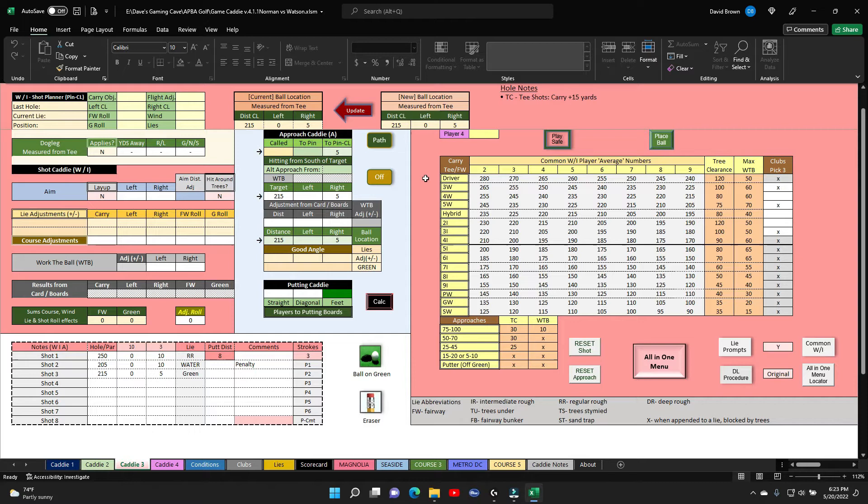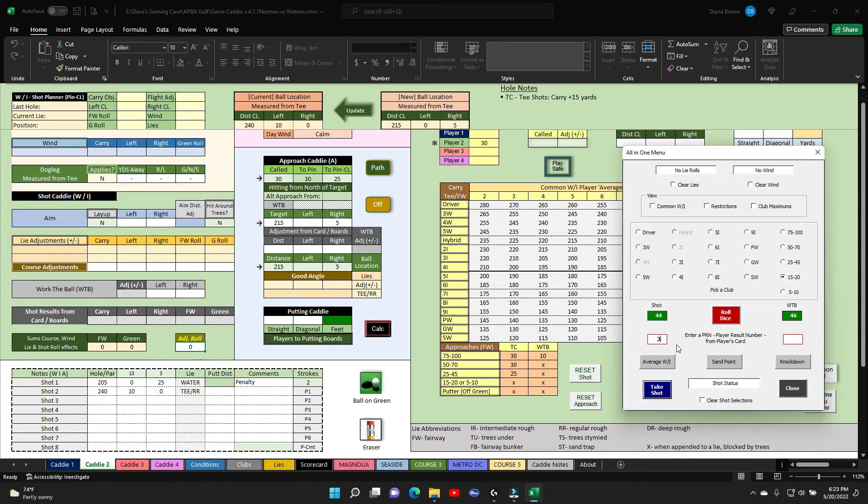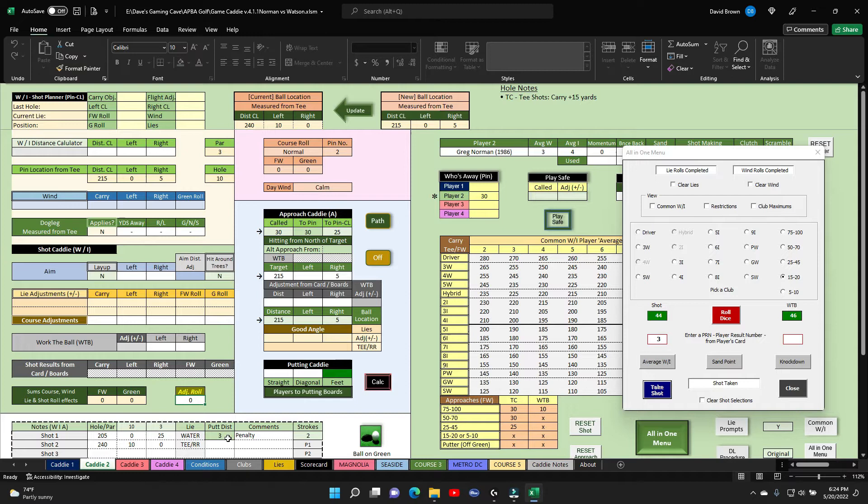Norman is at 30 yards out. Using the 15-to-20 approach, not going to put him in the water again. Rolls a 44, getting a three. Takes the shot — puts him at 215, right high. Five yards on, right five — he's on the pin, 3 feet away. Ball on the green.